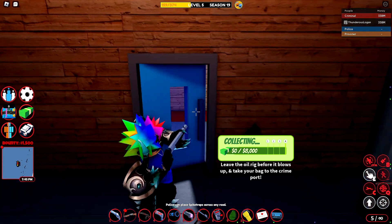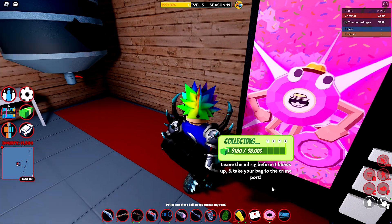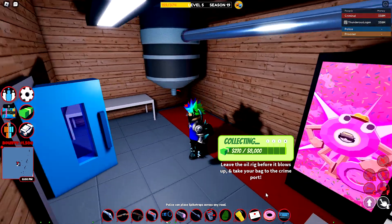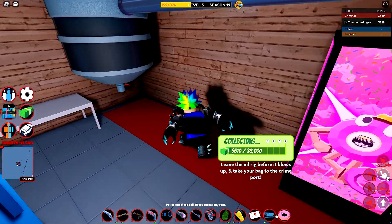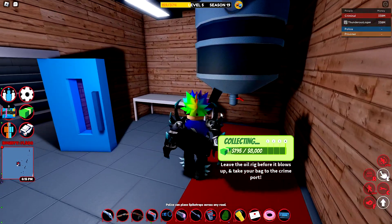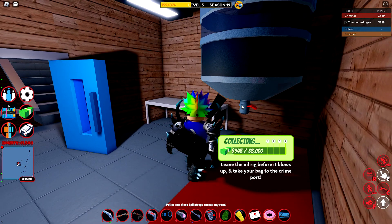This blue door here, you need a keycard to open. There's also a donut vending machine in here, and if you're low on health, you can always eat a few donuts to recover. Then there's the first oil tank right here, so let's go ahead and collect that.